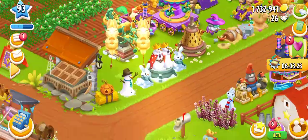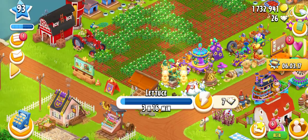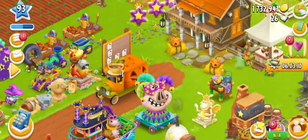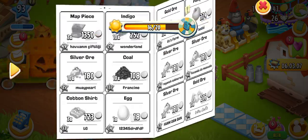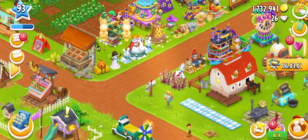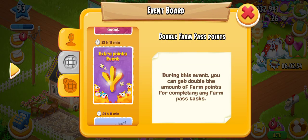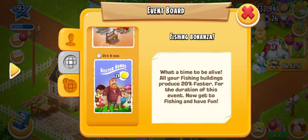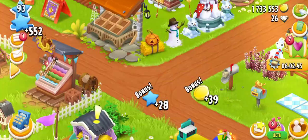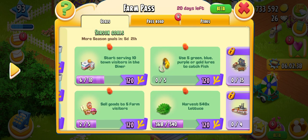I will sell them after every five or ten minutes. I need to wait, then check the newspaper and buy things to give to the visitors. There are three events today: extra points, the production event, and the visitor bonus event. I will also check the farm pass and try to complete it to get double the points.